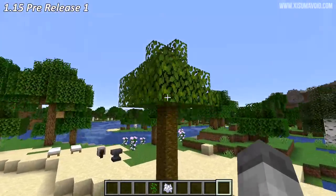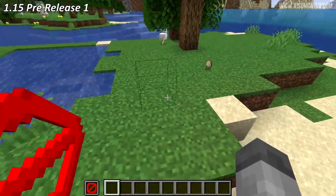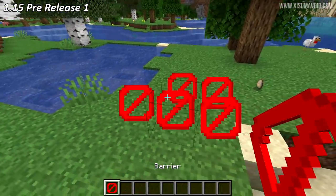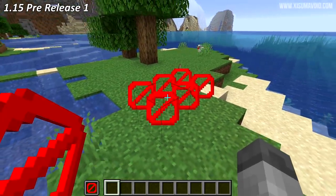If you had a barrier block in your offhand, you wouldn't be able to see the barrier block particle inside of the barrier block unless it was in your main hand. In this pre-release, you will now see those particle effects when it's in your offhand.